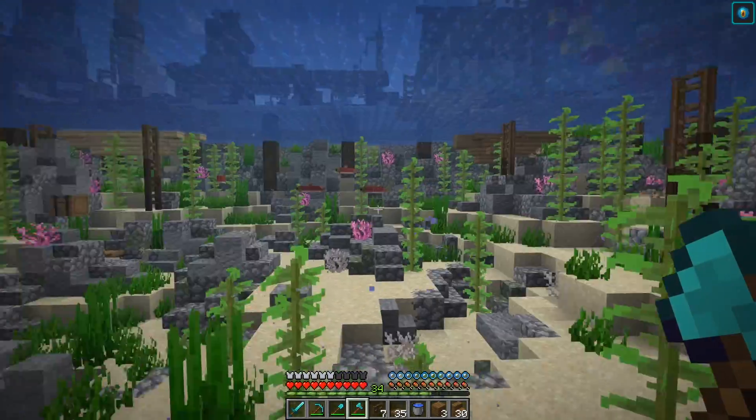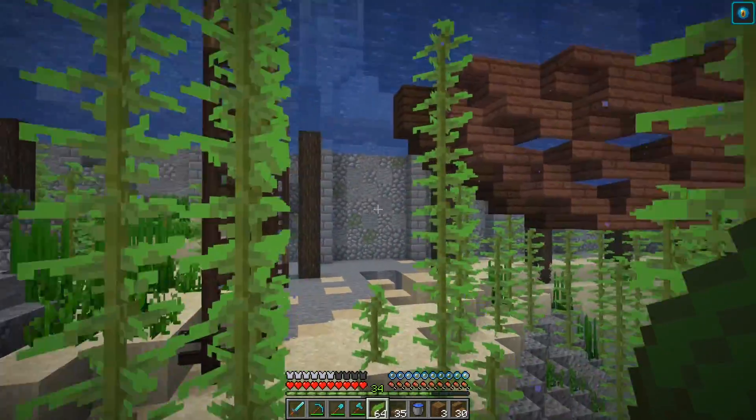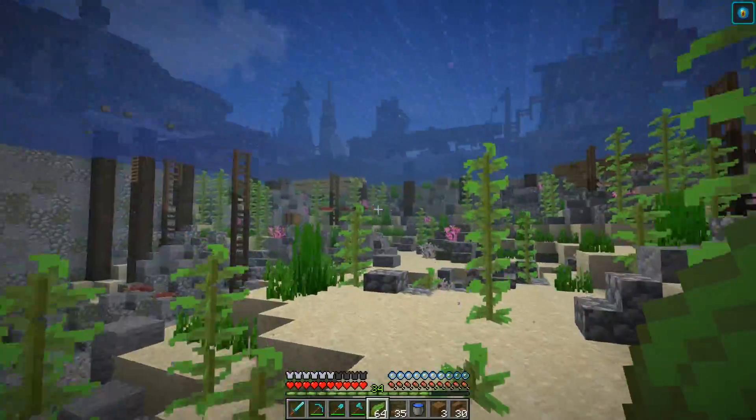On top of that, I decided to come over here and trim down our kelp forest because that thing was so big. The rest of this area is looking pretty sweet though — I'm so happy with it. I do want to add a smaller kelp area, maybe underneath this boat, more smoothed out and filled with some kelp. This has taken way longer than I thought it would to fix up this entire area.